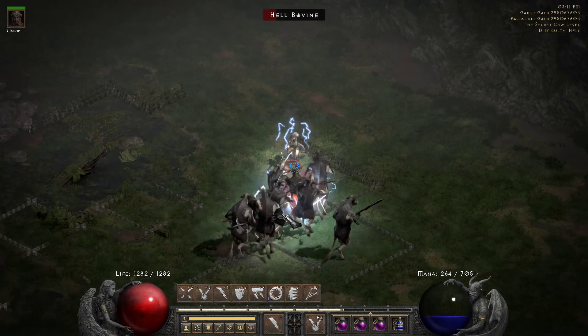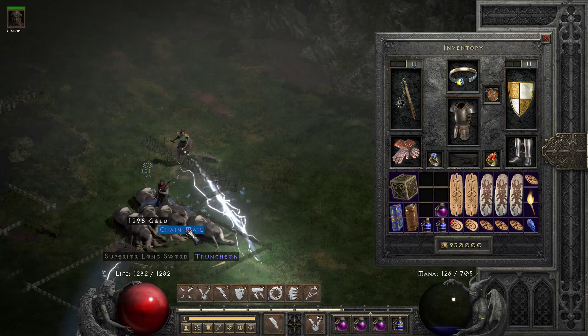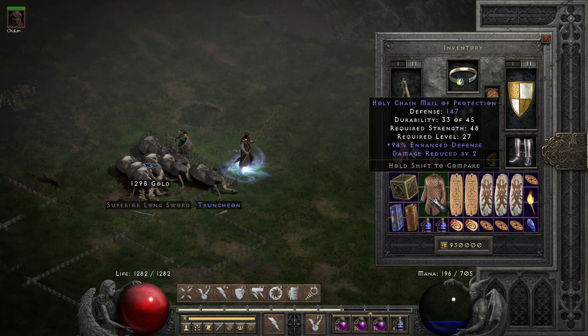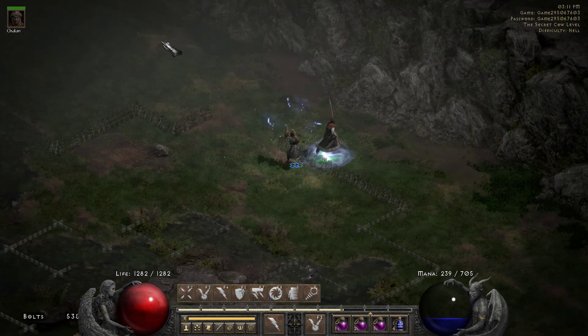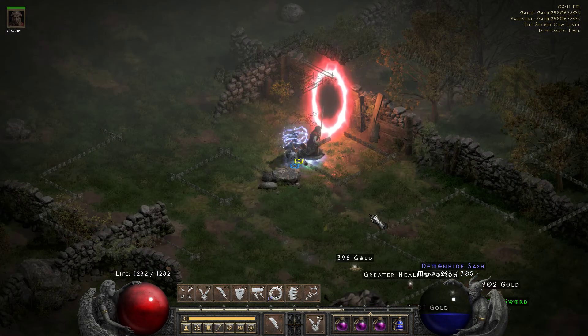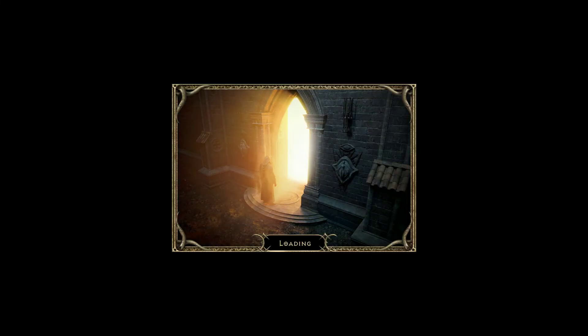Also got lucky and found a Stone of Jordan off of the Summoner way back during the game release — I think I traded that one. So yeah, quick run through on cows.